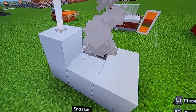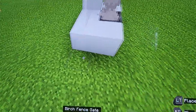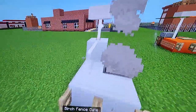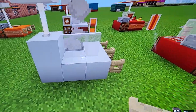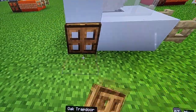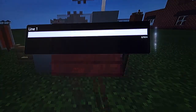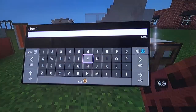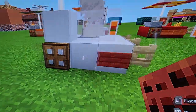Beside the concrete here, you want to do two white stained glass, just like that. And then at the end where you have the glass, you want to have two open birch fence gates. Then you want to have oak trapdoors at the end, and then between the trapdoors and the fence gates you want to put mangrove signs, just for simple detail.